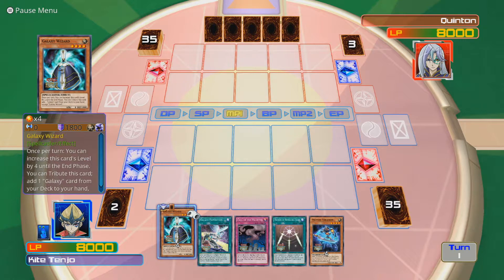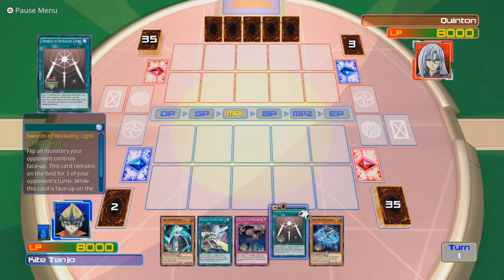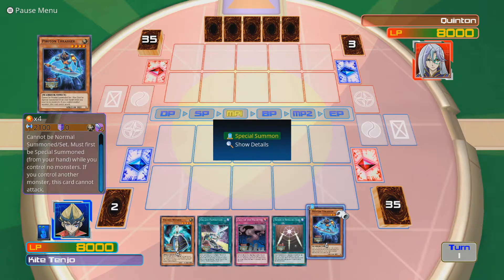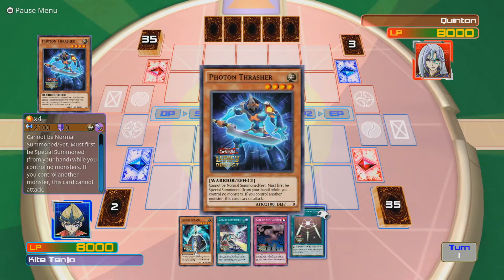We've got Galaxy Wizard - once per turn you can increase this card's level by four until the end phase. You can tribute this card to add one Galaxy card from your deck to your hand. That's not bad. Call of the Haunted - that's always good. Swords of Revealing Light is also always good. And Photon Thrasher - a 2100 attack beatstick to kick off with, so that's not too bad.